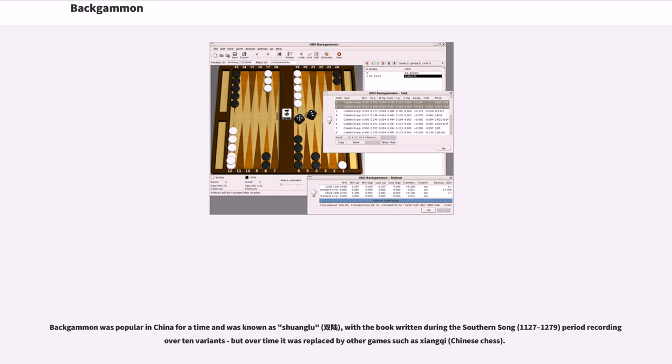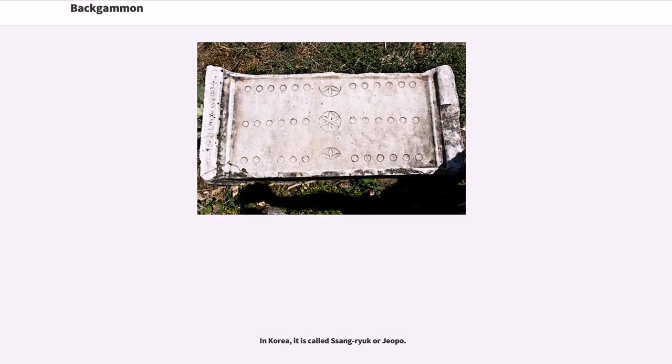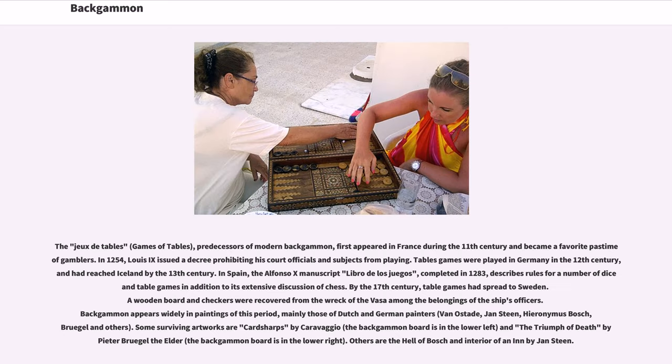Backgammon was popular in China for a time and was known as Shuanglu, with a book written during the Southern Song period (1127-1279) recording over 10 variants, but over time it was replaced by other games such as Xiangqi (Chinese chess). In Japan, ban-sugoroku is thought to have been introduced from China in the 6th century. As a gambling game it was made illegal several times. In the early Edo era, a new gambling game called Chohan appeared and sugoroku quickly dwindled. In Korea, it is called Ssangryuk or Juipo.